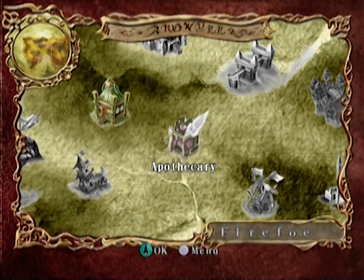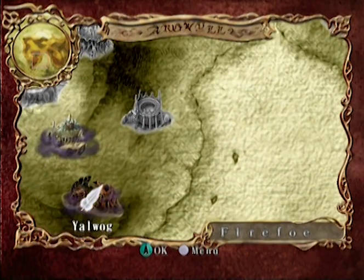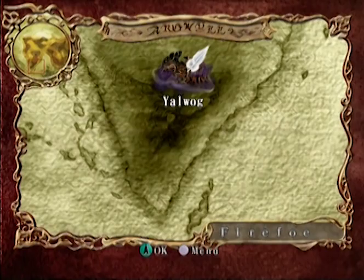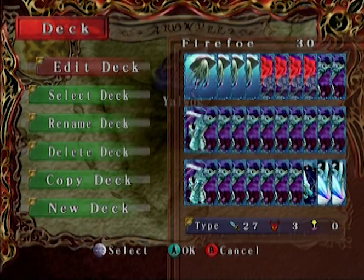Hello ladies and gentlemen and welcome back to Let's Play Lost Kingdoms. We've almost got all of the legendary gods, but we need one more and for that we're going to have to go to Yalbark. Now we have definitely prepared — the only element here is fire so I had to bring a large selection of my best water type cards.